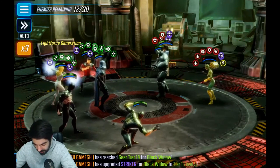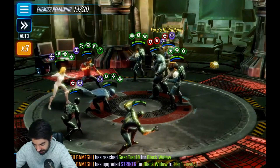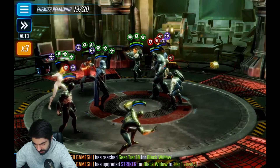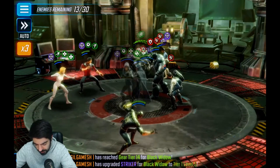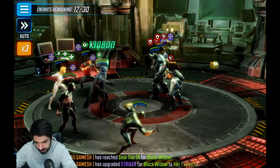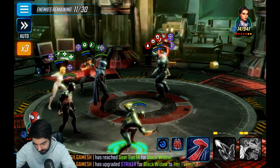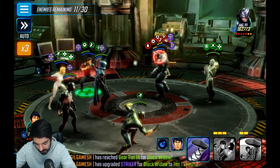Okay, I'll keep Maria Hill around. Symbiote Spider-Man — okay, that's fine, he can dodge. As long as the character dodges that's fine. But now Rhino is going to taunt. So let's finish off this minion and apply defense down to her. Let's apply offense down to this guy.